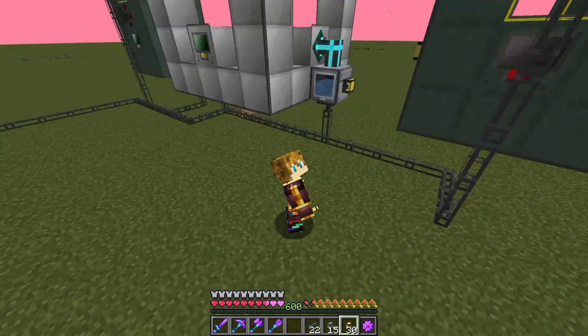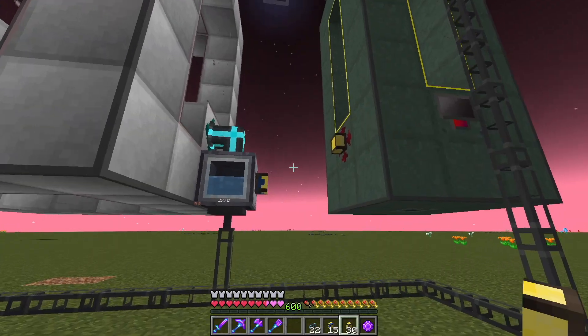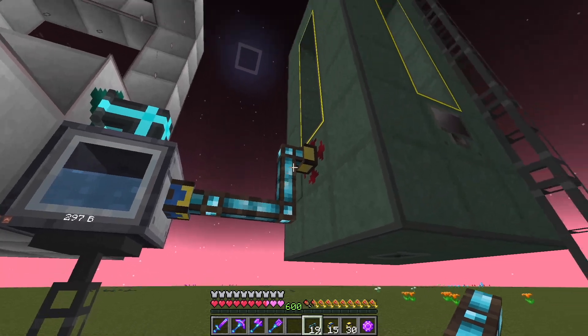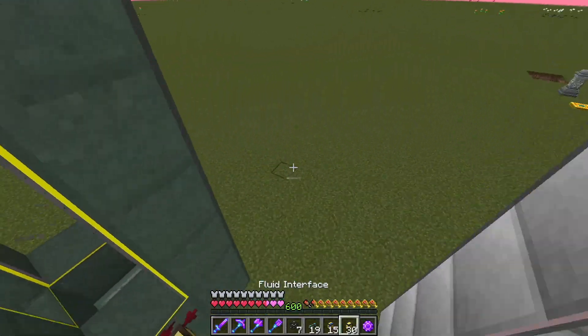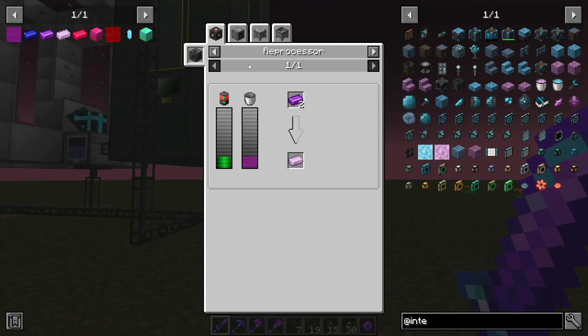If there is a way to do this with refined storage and the fluids, let me know in the comments down below. In the meanwhile, this will be a pretty decent way to do it as well. So all we have to do is set up our normal fluid exporters, and this should hopefully still work. And after giving this a little bit of power in the back here, this should be converting this all into ludicrate.